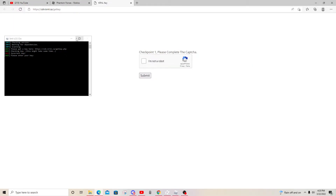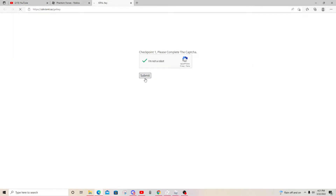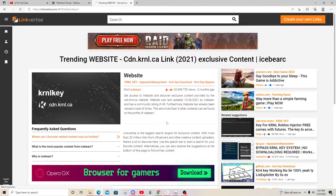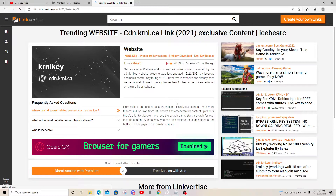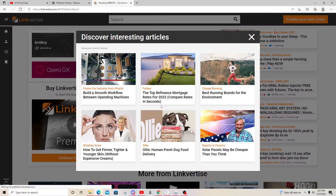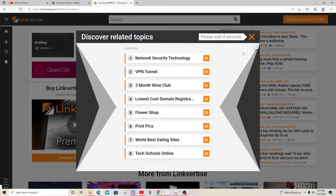Minimize this and it's going to take you to a Linkvertise link. You have to go through like four checkpoints and it will give you the key. Go to 'Free Access,' and there are ads — I wouldn't click anything on here because I wouldn't trust any of it, but you can do whatever you want. You open these articles on the right side, they take like five or six seconds to close, and you have to go through like ten of these ads, so it's a lot.